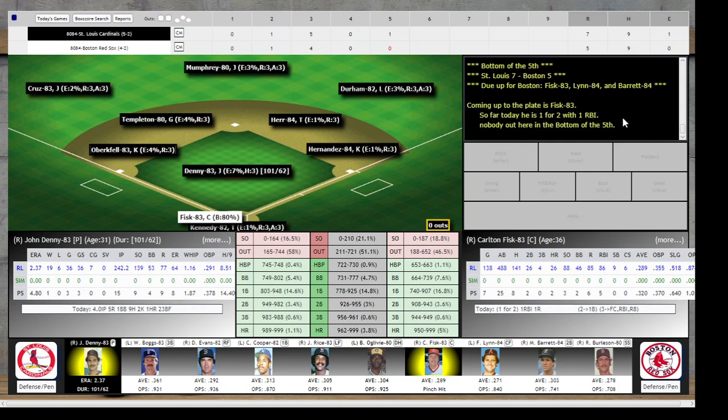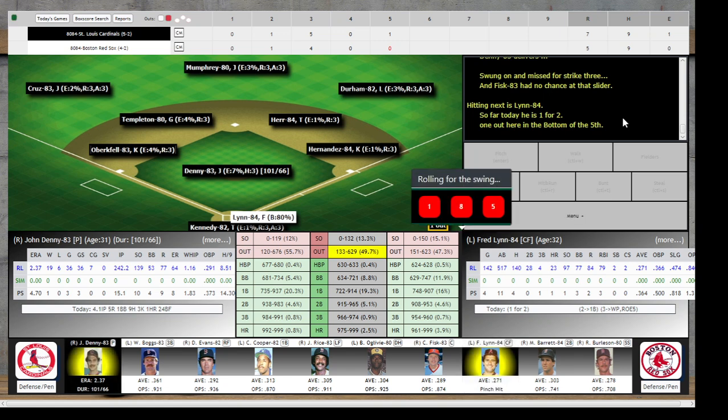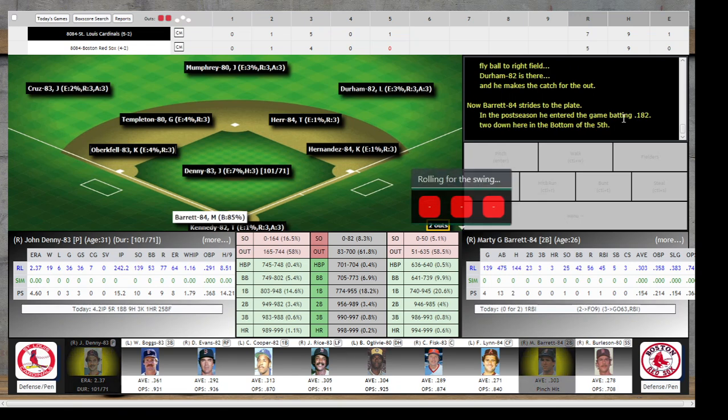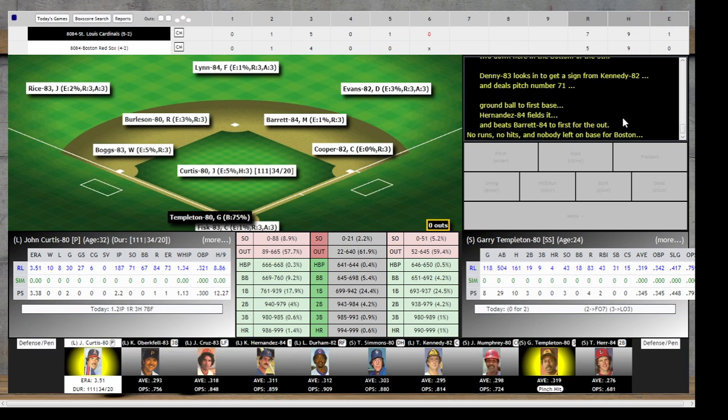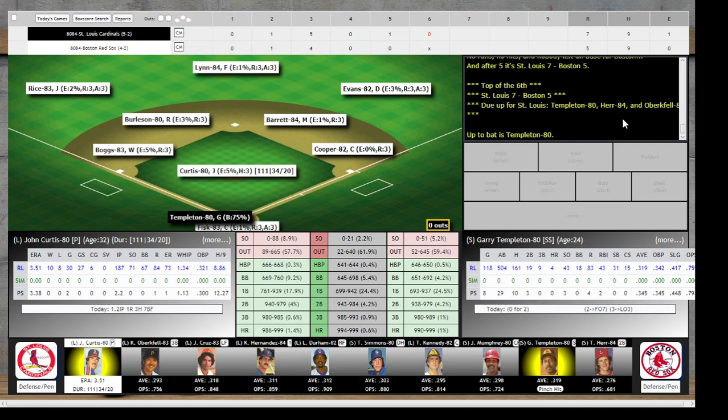Go to the bottom of the fifth — St. Louis now leads by two. Pudge Fisk — Denny delivers, swung on and missed for strike three, Fisk had no chance at that slider. Fred Lynn — one for two today, .364 on the postseason — skies one to right, Durham settles under it, makes the grab. Marty Barrett, just two for 13 in the postseason — grounds this one down to first, Hernandez scoops and beats Barrett to the bag. We head to the sixth with St. Louis ahead by two.